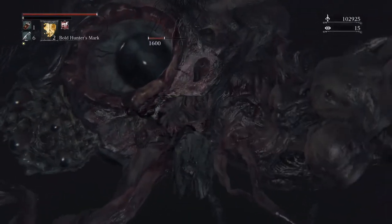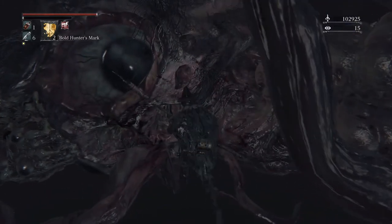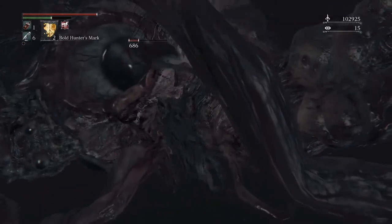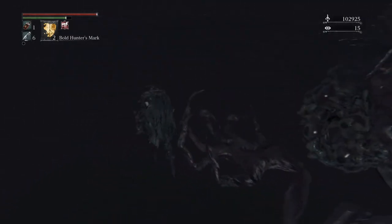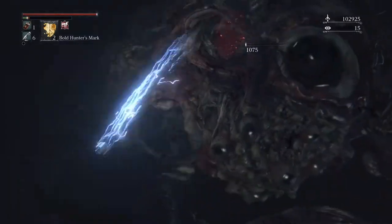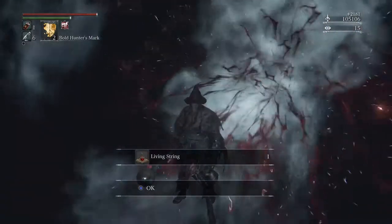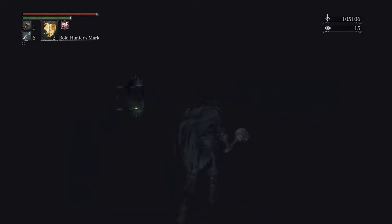Kind of glad I actually did. I only have one blood vial, but it doesn't matter because after this goes well, I should have used the Bold Hunter's Mark to go back to the nearest lamp — that would have made more sense. The thing died anyway. It fell down with me, and there you go: Living String for chalice dungeons and two thousand echoes. I didn't have my Moon Rune attached, so I could have got about three thousand give or take for just doing something that simple.